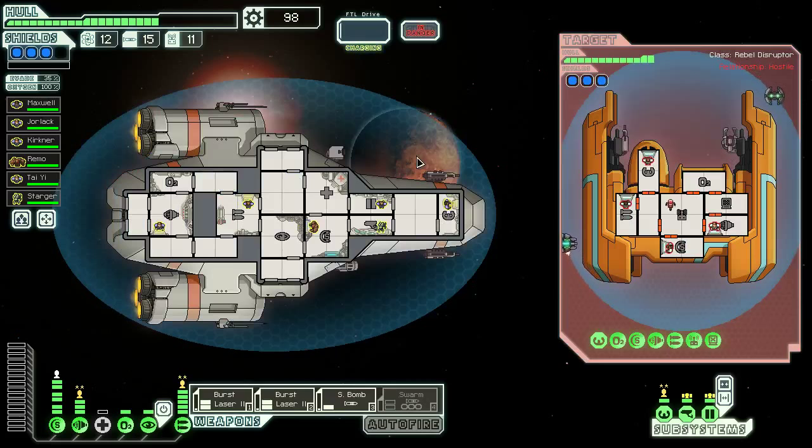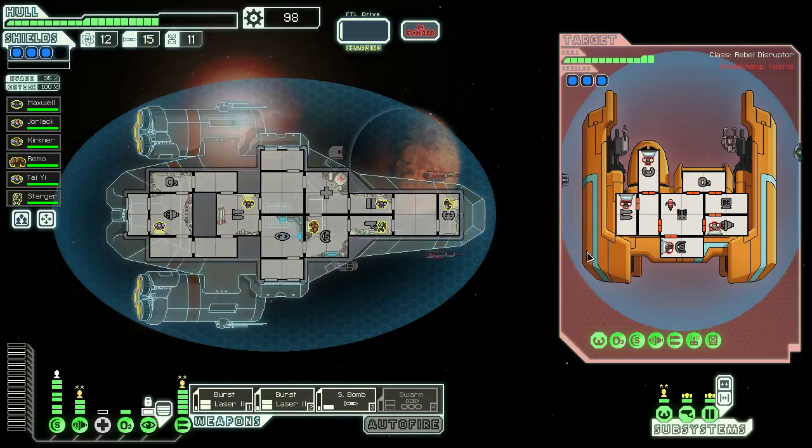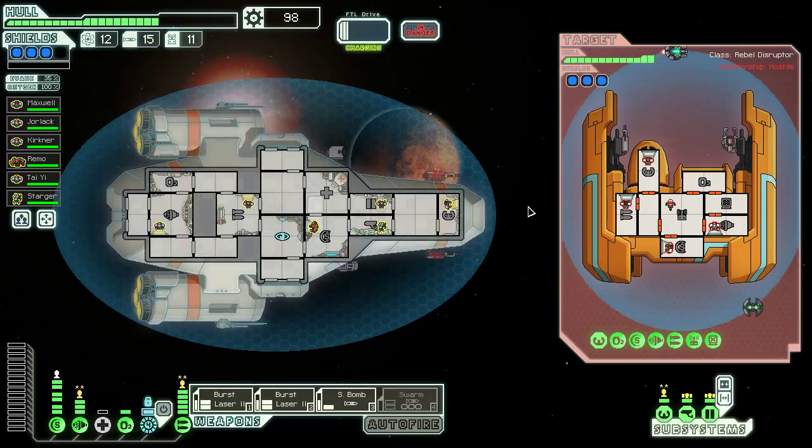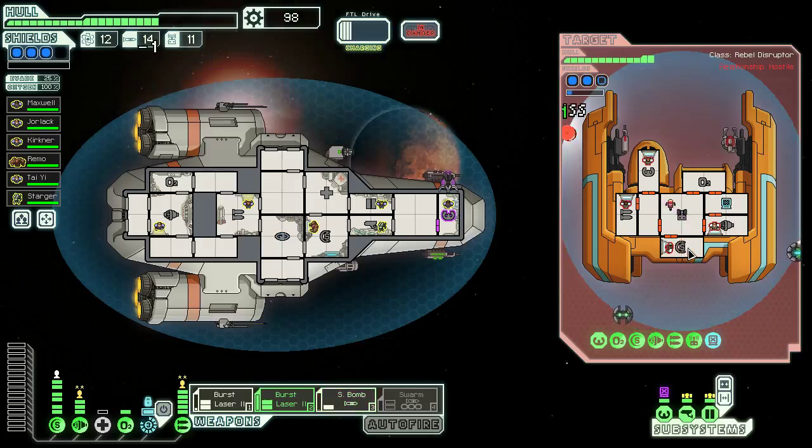Obviously we will attack the rebels — they're going to hack us. We're just going to cloak to stop their hack from coming in right off the bat, and get maybe one weapon shot in. They hacked their piloting system anyway, so it's not that big a deal. They have a shield overcharger, which means we have to take that out. Then we'll drop a small bomb on their shields, which worked sort of, and then use the burst laser. We didn't miss, so we did take something offline.